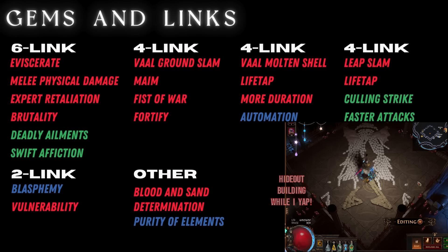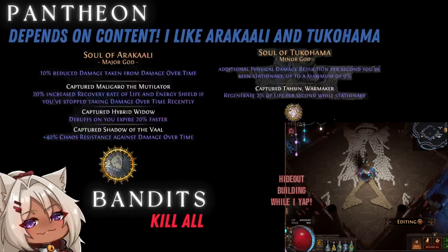You can also trade out the slam skill for something else if you don't like ground slam — I just really enjoy it so I run that. You could get awakened versions of these gems to make it even better, even stronger, even more powerful. For Pantheon, it depends on what content you're doing — just make sure you remember to max them out. I run Arakaali and Tukahama. For your bandits, kill them all — just kill all the bandits. Nobody likes bandits. Go ahead and take your passive points and kill those bandits.